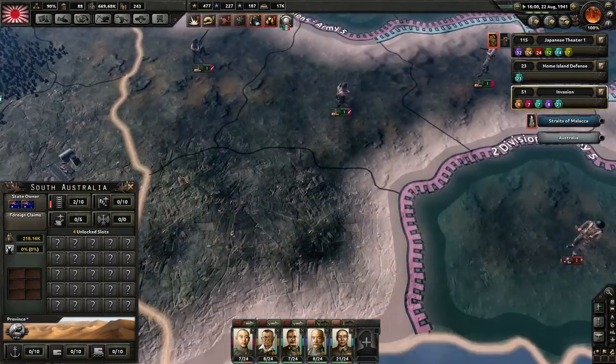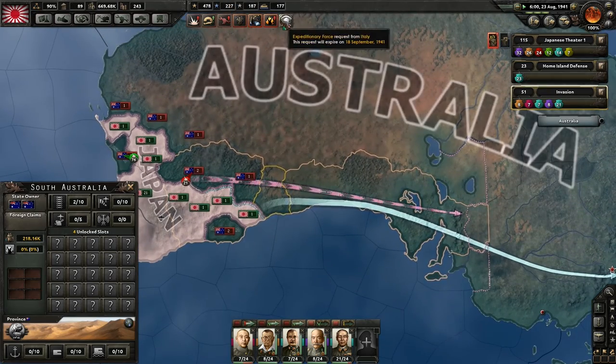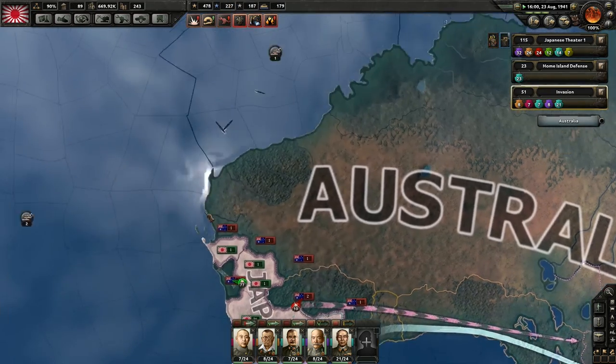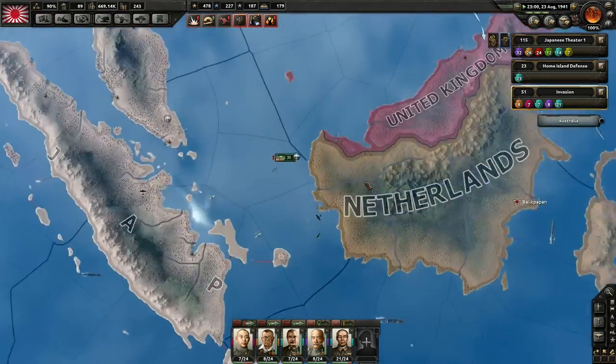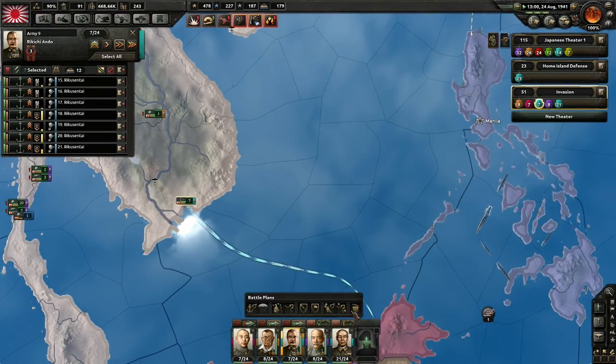His troops are in position and we can push towards the coast. These guys are just dropping. Italy, you need your troops over there more than I need your troops. So these marines can go.